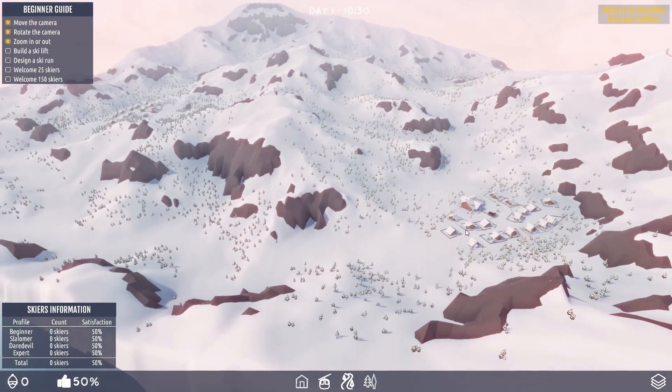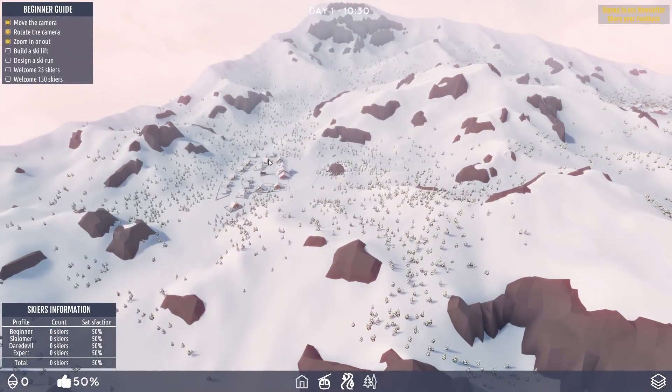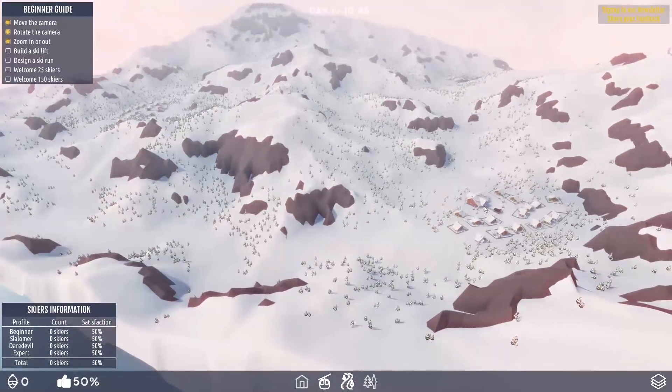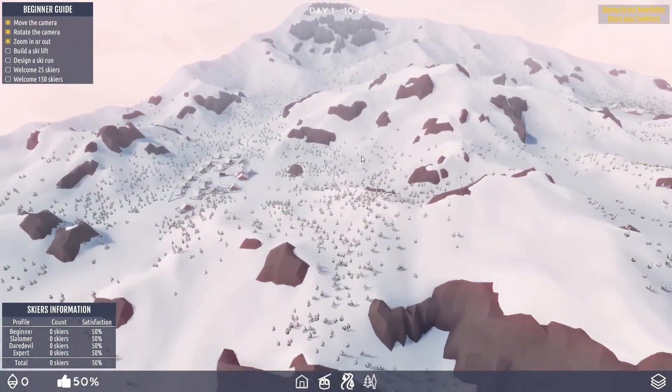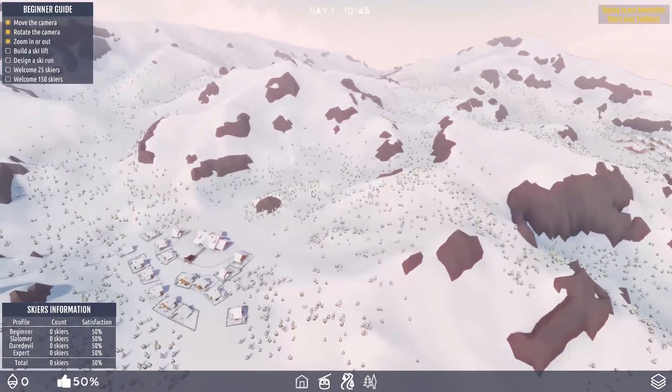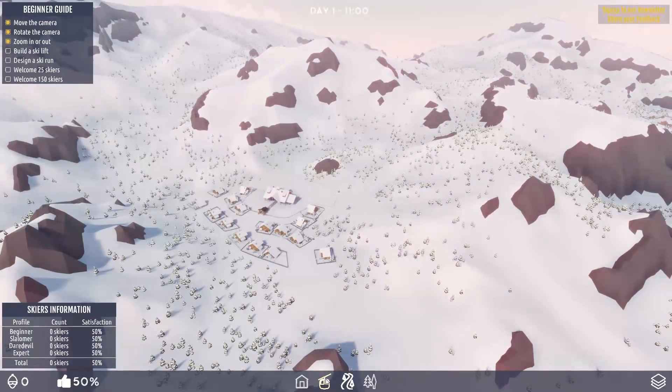There are two ski resorts — there's one there and there's one just there. Is one my enemy or something? Well, let's go through the list of things: build a ski lift. We've also got a little count in the corner of beginners, slalomers, daredevils and experts. Oh, I would be so far off beginner — I'd be way up here somewhere.